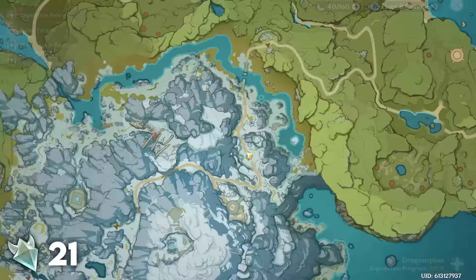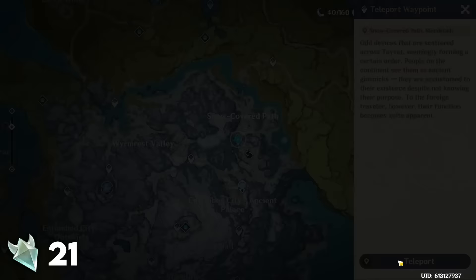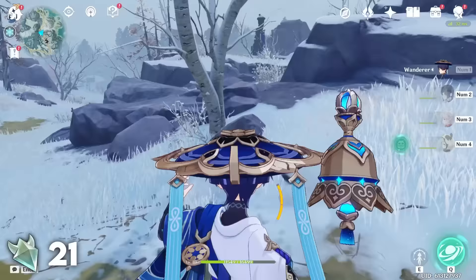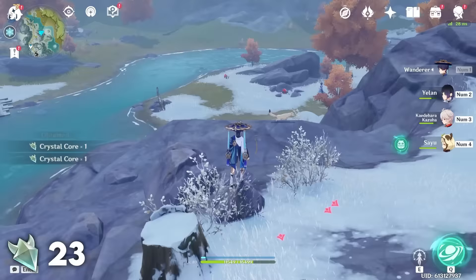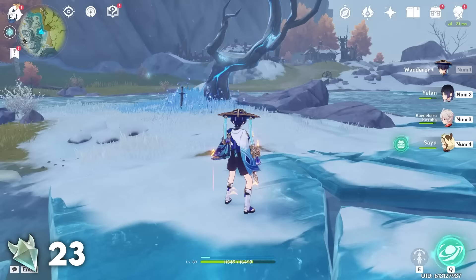With that, we're done with Mondstadt and on to Dragonspine. Head to the waypoint next to the Frostbearing Tree and from there head northeast, mostly north. Head past the small camp of Fatui and then turn to your right. Sitting on this ledge you'll find two Crystal Flies very close to each other — it's very easy to grab both at the same time. Head southeast from there and aim for the little island in the water. Here you'll find three Crystal Flies you can grab. One of the first of many areas greatly benefited by having Wanderer in your party.